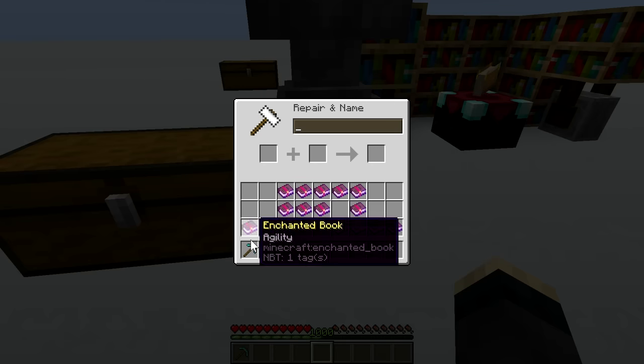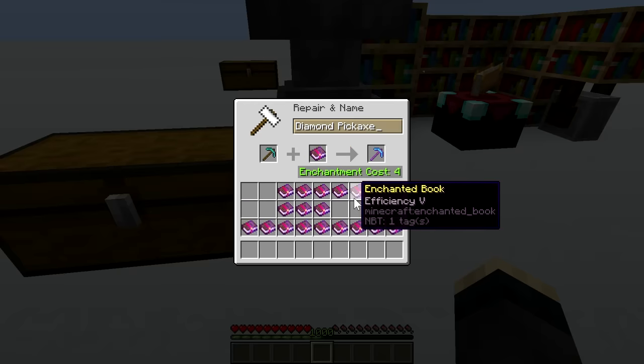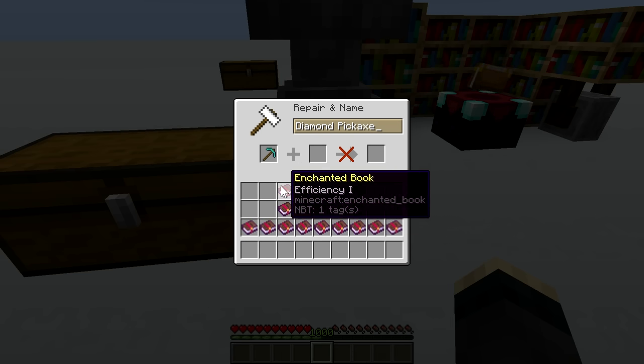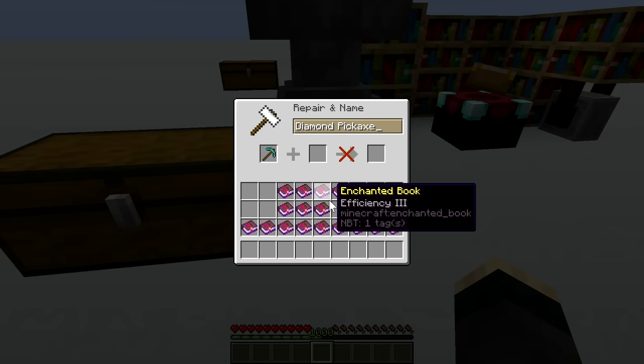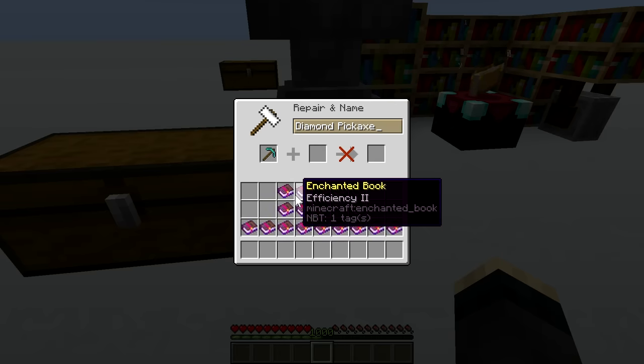When applying enchantments to a tool or piece of armor, the game prices that combining operation based on the level of the enchantment as well as its rarity. For example, efficiency has one point per level, fortune is two, and silk touch is four points as a very rare enchantment, although there is only one level you can apply. But this cost is constant for a given enchantment — it is the same regardless of when we apply it. What is more important is the gradually increasing base cost of any subsequent operation.